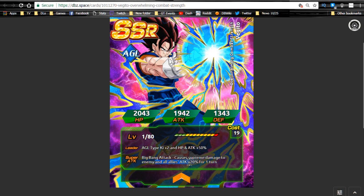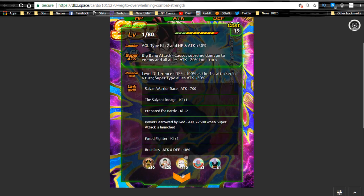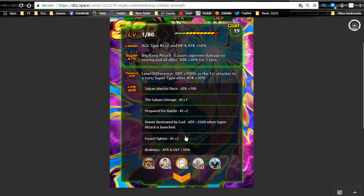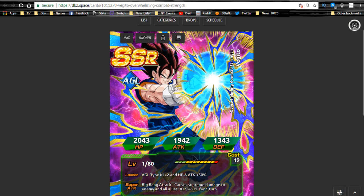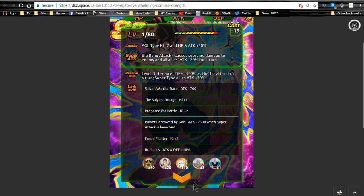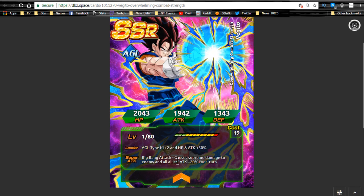For those of you who don't have any leader, he can suffice until you get a better one. His Super Attack is Big Bang Attack — supreme damage to enemy, all allies Attack plus 20% for one turn. His passive skill is Defense plus 100% as first attacker, and Super Allies Attack plus 30%. His Super Allies passive ability boost is awesome, but he's one of those units you want on off-rotation so you don't primarily use him. His passive and Super Attack make him want to be the first attacker, and he's not hard hitting enough to warrant that position.